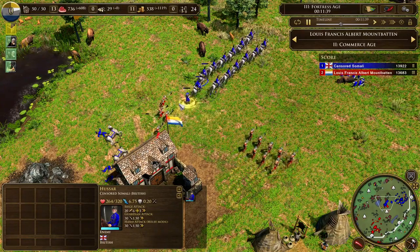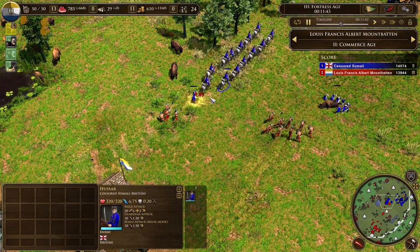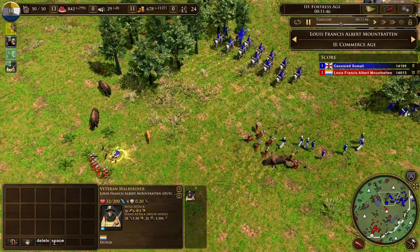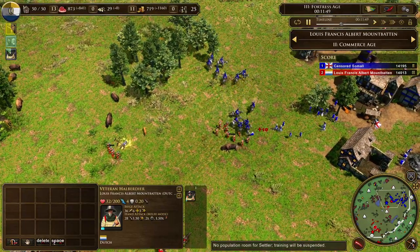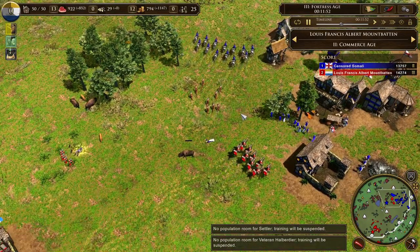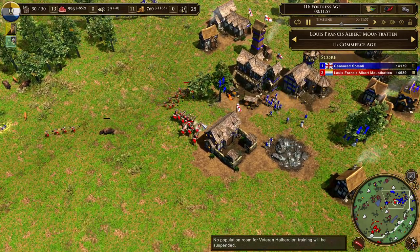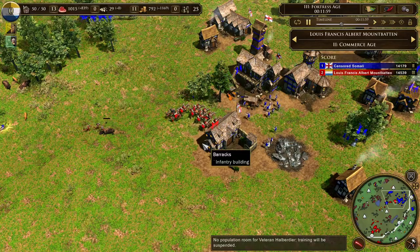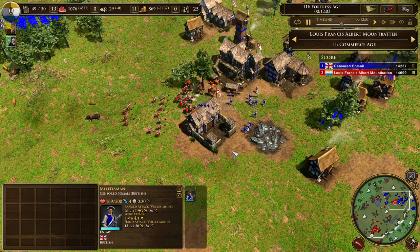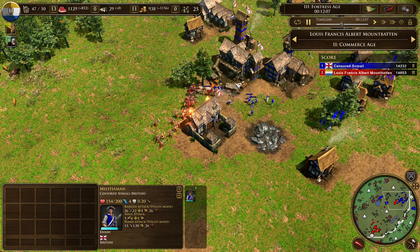He's going for like 50 hussars. He's catching out the skirmishers and has a pretty good timing because he just hit Age 3. I think it's a decent timing — if it was a great timing he would have attacked about 30 seconds earlier, so he wouldn't have had to fear the Age 3 shipment hitting. Now I think the hussars are kind of useless for the moment because British is getting ruyters.